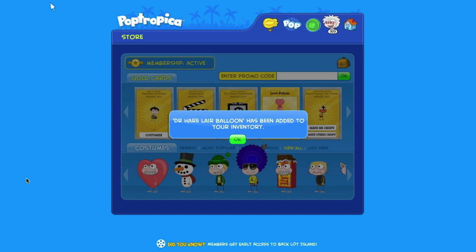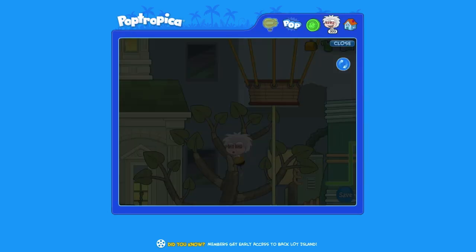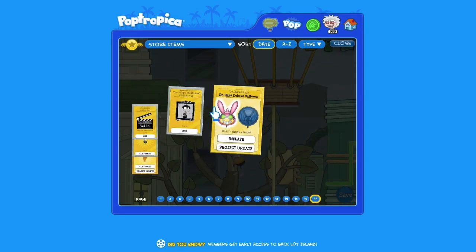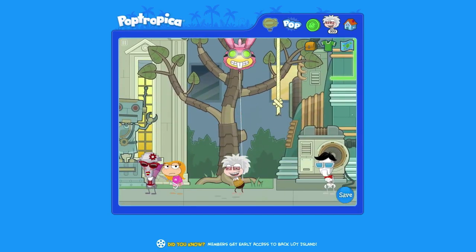And there it is in my inventory. Now all I have to do is pull it up and go to the last page here, and there it is. You can choose one of these two balloons, whether it be Dr. Hare's Head or the logo for it.